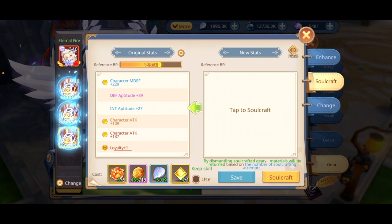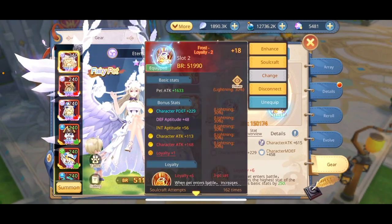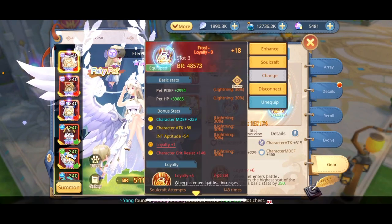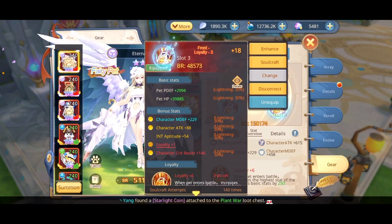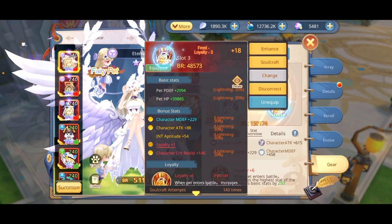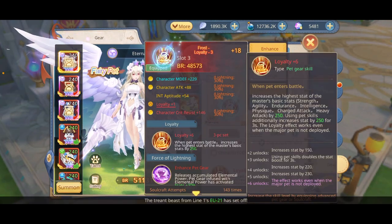In every pet gear you should aim for something specific. In slots one and two you should aim for Character Attack, and in slot three you should aim for either Character Crit Resist or Character Crit.